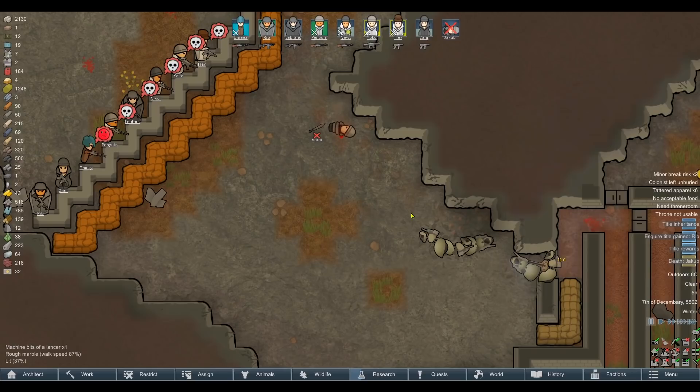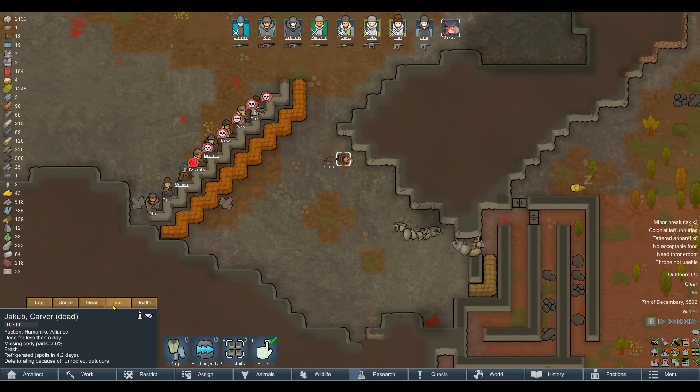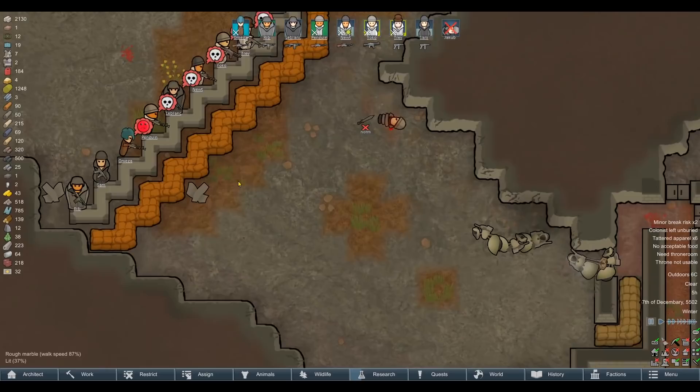Absolutely fantastic. Rib now becomes Esquire. Oh god — a ruffle shirt, a lady's hat, any powered armor or any Sidecaster apparel required. What was he good at besides melee? Nothing — we haven't lost anything. Okay, he was good at crafting, but it's not that much of a problem.